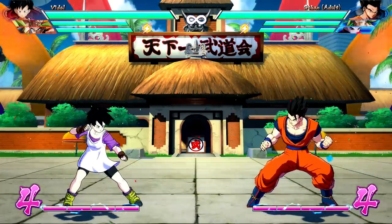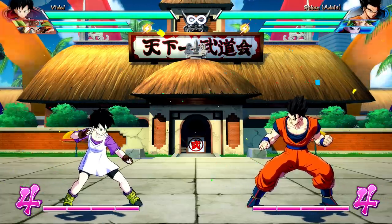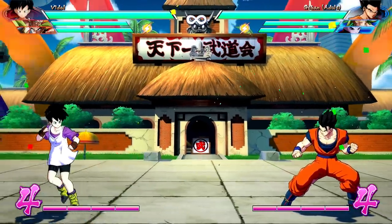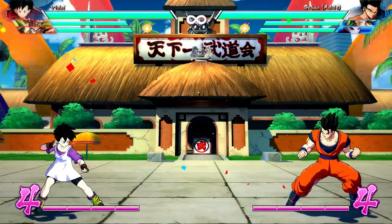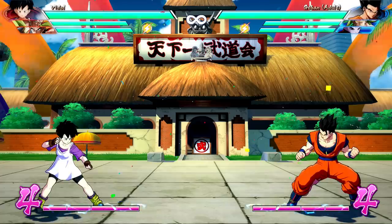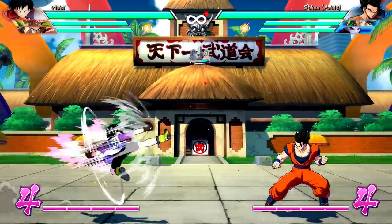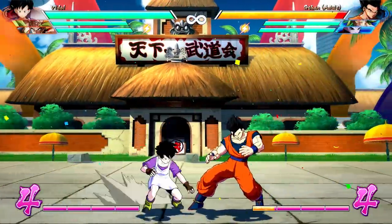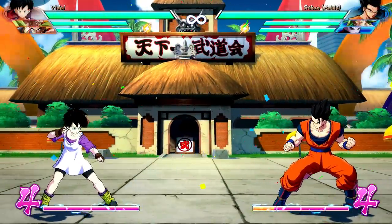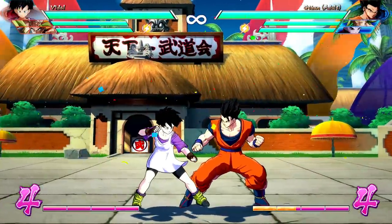Now let's talk the Videl Rush. Of all her special moves, this is easily and wildly the most important one — basically everything that Videl is comes off this move. It's a chaining move: quarter circle forward, light, medium, or heavy as the starter. In combos, you're going to be using medium, as it has all the same follow-ups but doesn't cost a bar like the heavy, and does more damage than the light.